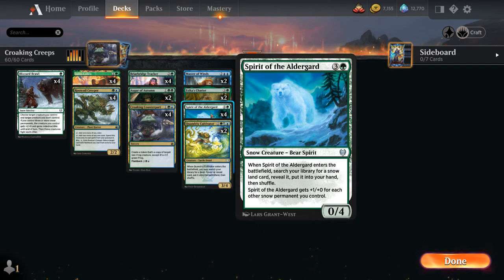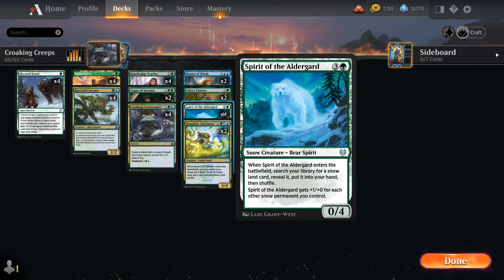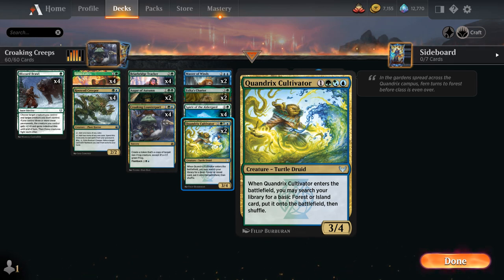We also have the full playset of Spirit of the Elder Guard, a 0/4 Snow Creature Bear Spirit that when it enters the battlefield lets us search our library for a Snow Land card, including our 2 copies of Faceless Haven for an extra creature land threat. The Spirit gets +1/+1 for each other Snow Permanent we control, so even a copied version will be very threatening. We also have 2 copies of Quandrix Cultivator, a 3/4 that tutors a basic forest or island onto the battlefield untapped — getting an extra land makes it easier to flash back the Counterpart.